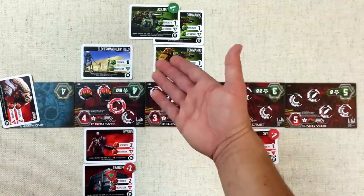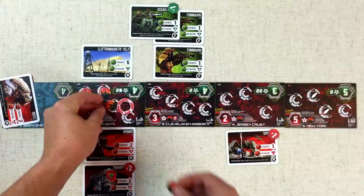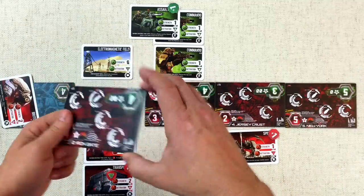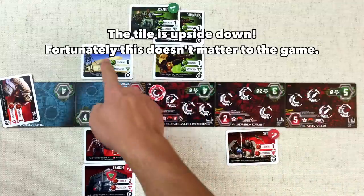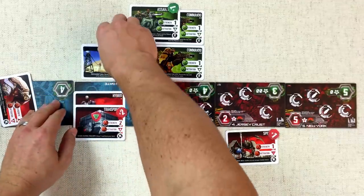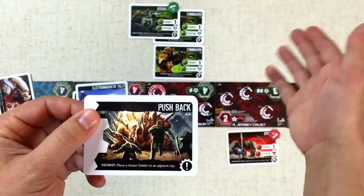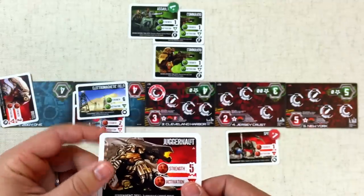At this point the Outpost figures they're good enough — not a great turn, they're sacrificing the Iron Gate, but it's the best they can do. The Moloch player isn't going to drop a module since both those robots will be stuck at the Iron Gate due to the electromagnetic field — they save these for later. We look at the strength: six to zero. The Moloch player definitely wins, destroying the district they're in as well as the next one. The new target zone is the Cleveland Harbor. The Iron Gate is destroyed, flipped over, and tokens removed.